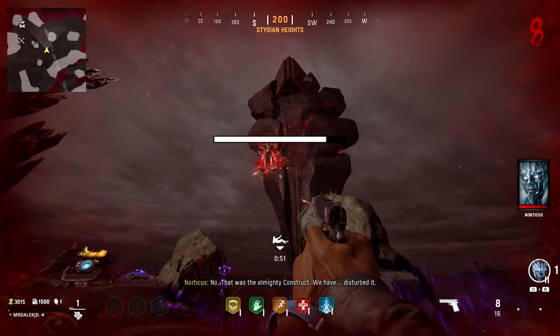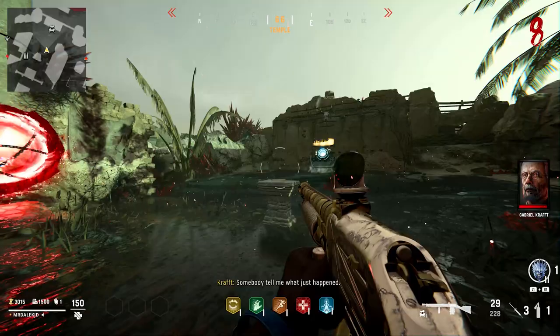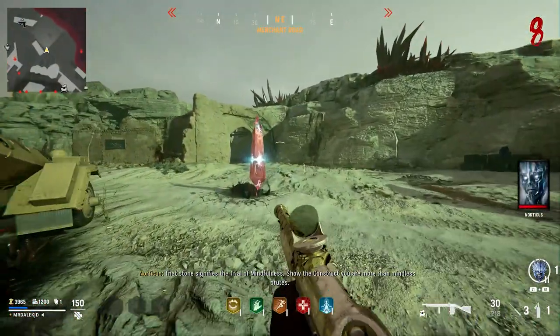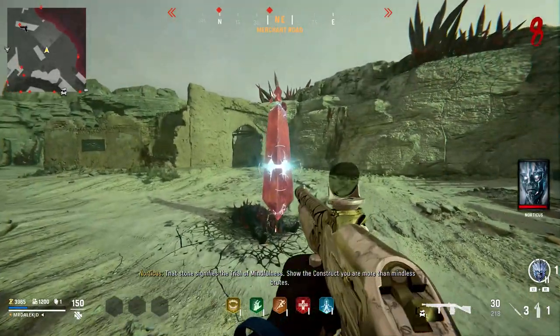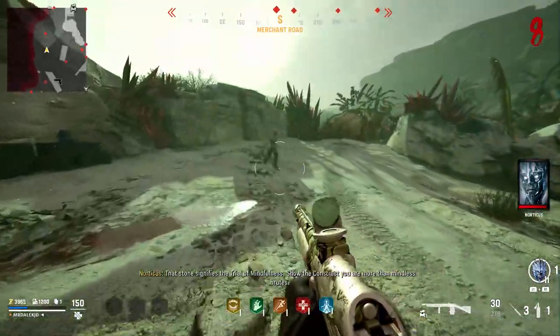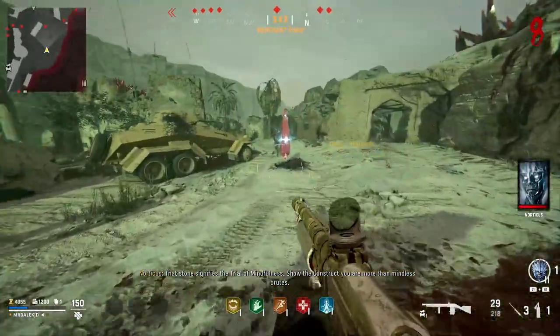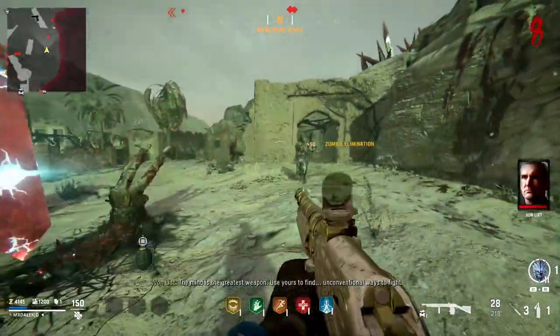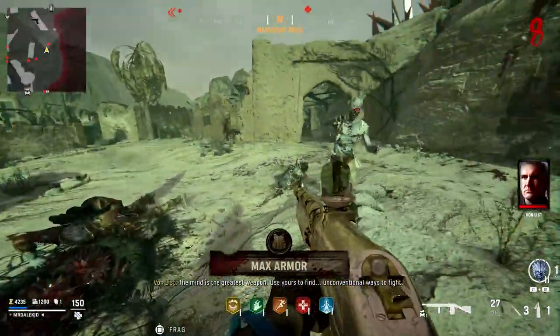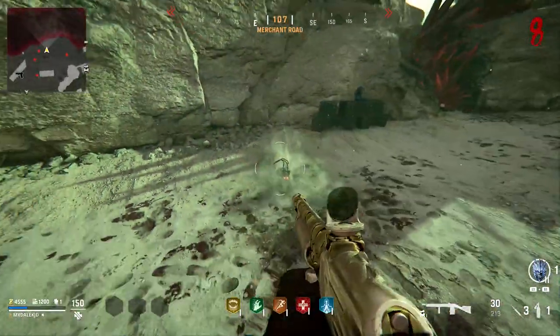You'll just teleport back into the main map to fully revive. Now that you're back in the main map, the main parts of this Easter Egg begin — there are three different obelisks with three different trials to complete. You can complete these in any order, but the order shown in this video is definitely the easiest. Starting with the one behind the Pack-A-Punch area on Merchant Road, you'll find this red obelisk. In order to activate it, we need to dig around this area to find an orb.